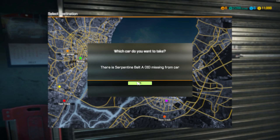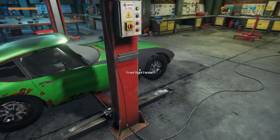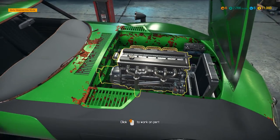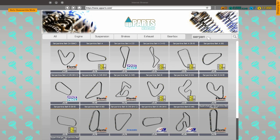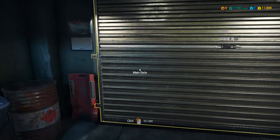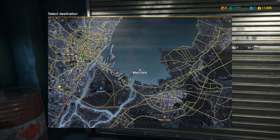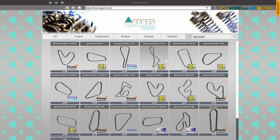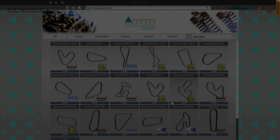Are we missing anything else? Serpentine belt A16 — oh boy. So much for the test. Got a long way to go. Let's get that purchased then — serpentine A. Which one is that actually? Look at some of those belts. Let's see which one it actually needs. I was pretty confident we had everything, but also knew we'd be missing something. So it's A16 or I6. Do I call it A16? Sometimes it's hard to tell because they're so small. But this is the one we want right here.